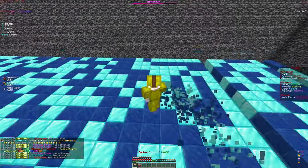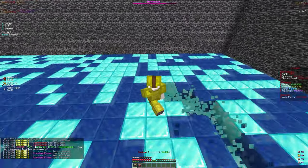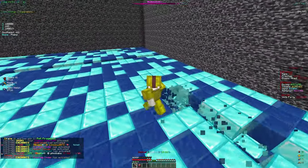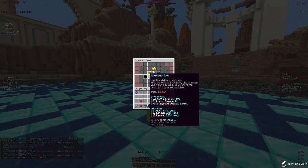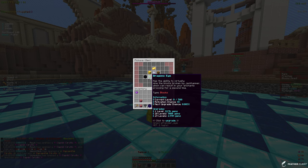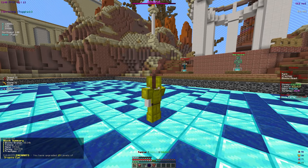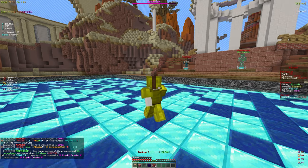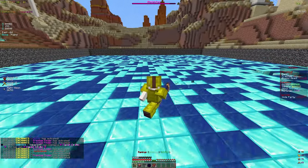We're grinding for rank 400 and once we get there we'll unlock the rank milestone. We're only three levels away so we should get that pretty fast. In the gem enchant menu there's the Dragon's Eye enchant — it virtually mines blocks broken by Jackhammer, which can cause your enchants to proc a second time. It's only 22.5k gems per level, so let's apply 19 levels to that. It will definitely help with our blocks mined.